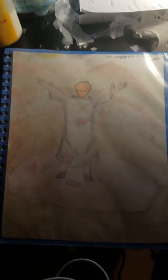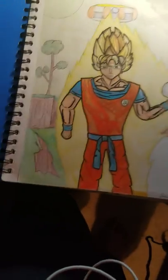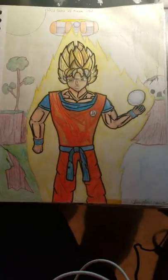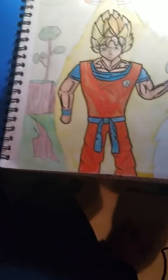So this first one is Pain doing his Almighty Push — you can see the glare, sorry about that. Pain doing his Almighty Push, which pretty much destroys the Leaf Village. I made this like two or three months ago, and I think my drawings have definitely gotten better. This is my first drawing in this book — Super Saiyan 1 Goku with the Spirit Bomb, and Frieza's ship. He's on Planet Namek, Super Saiyan 1 Goku vs. Frieza from Dragon Ball Z.